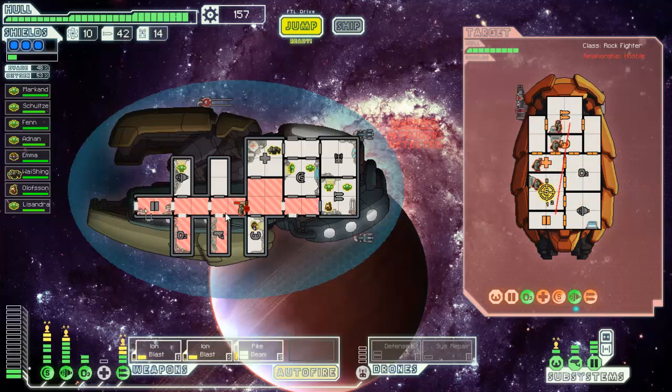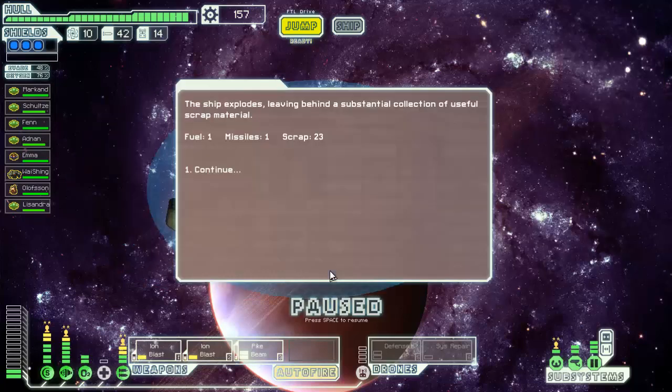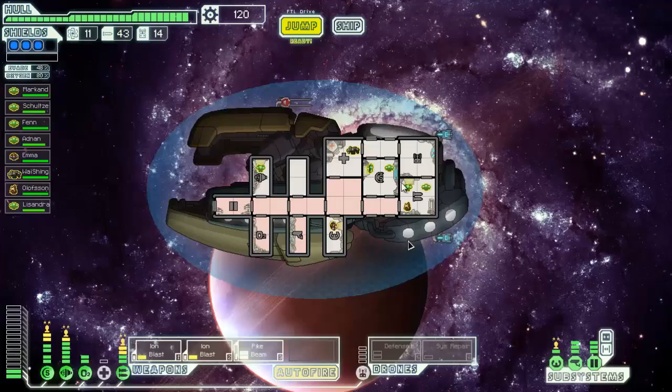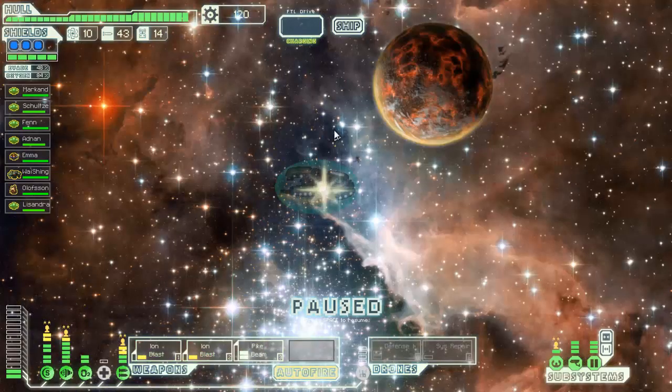I'm actually starting to really like this setup — oxygen traps are pretty cool. It's working out well, especially with the triple upgraded doors. And I get all my oxygen back so fast with that level two oxygen room — it's really nice. Okay that was nice — I'm gonna invest in that. That lets me see their system bars, I believe, or where they're assigned power.